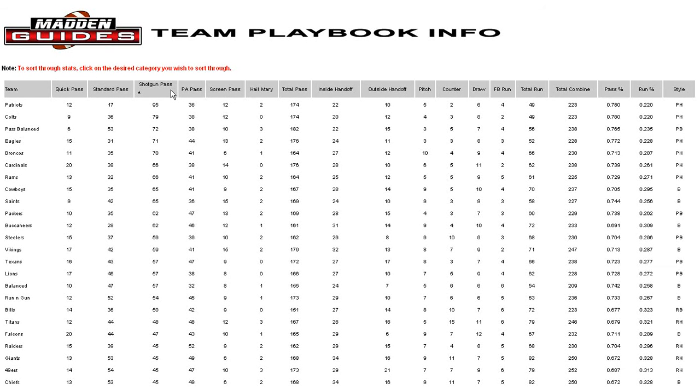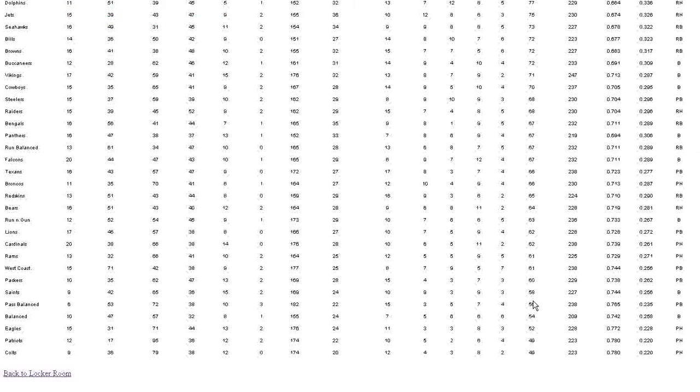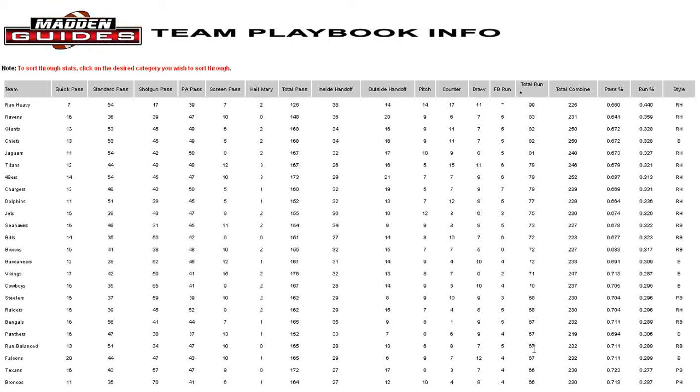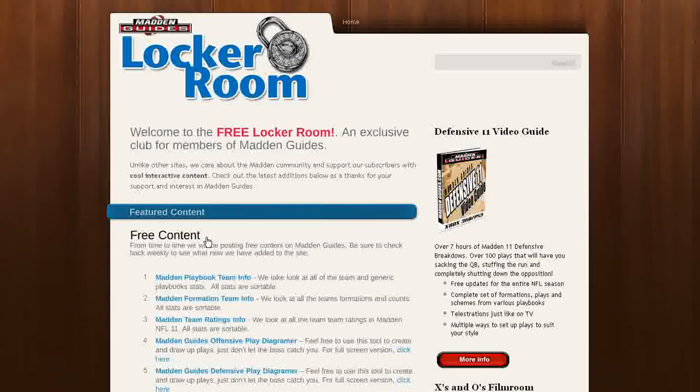It's a really nice tool that sorts from top number to bottom number, or you can sort it from bottom to top, however you want to do it. If you go all the way across, it's got total run. So if you're looking for a playbook with a lot of run plays, the run-heavy has 99, and the Ravens would have 83. If you scroll down, you can see the Colts have a total of 49. Pretty nice tool for finding a playbook to fit your style of play.